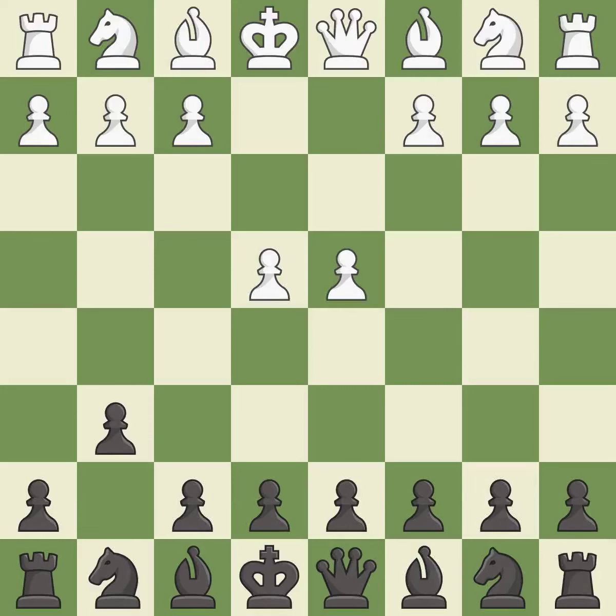d4 takes full control of the center and opens up for more development. d6 controls the e5 and c5 squares and allows the light-squared bishop to develop. c3 develops the knight toward the center, supports the e4 pawn, and controls the d5 square.